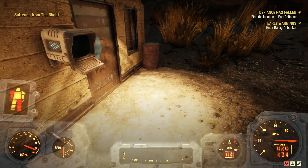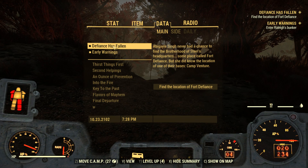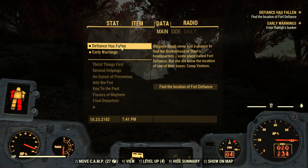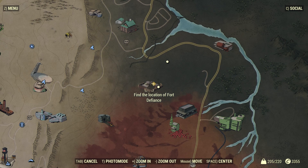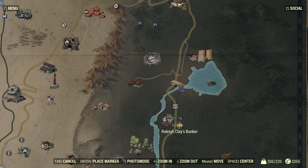We did look in the Overseer's Cache there. We've got two quests. We got "Defiance Has Fallen" - Abigail Singh never had a chance to find the Brotherhood of Steel's headquarters, someplace called Fort Defiance. But she did know the location of one of their bases, Camp Venture. If we look at this on the map, Camp Venture is down here. Got a couple people running around - here's level 214, and then level 63, Captain Phoenix. And then this is also a place we need to go: Raleigh Clay's Bunker. Both of these are considered main quests, I guess.